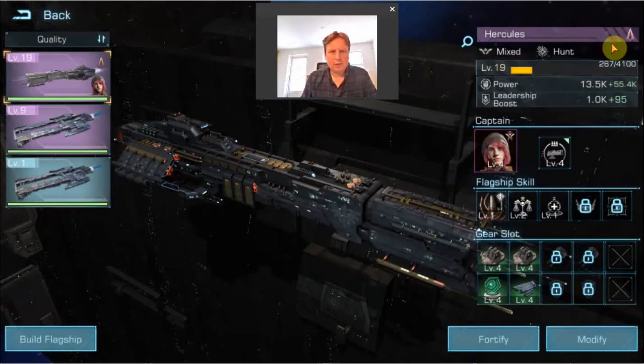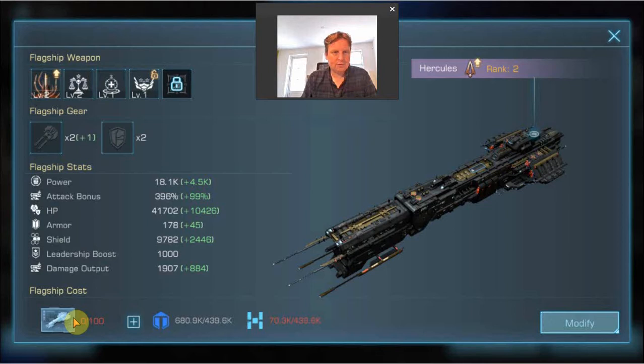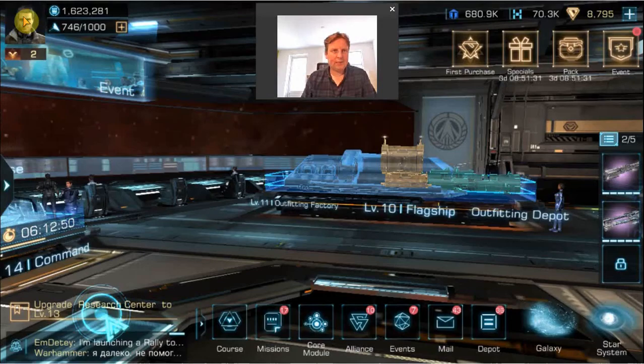What you need for ranking up — the main thing you need is blueprints. The more you want to rank up, the more you will need. Besides that, it also requires some resources, but they are relatively easy to come by compared to the blueprints. So how can you get blueprints?